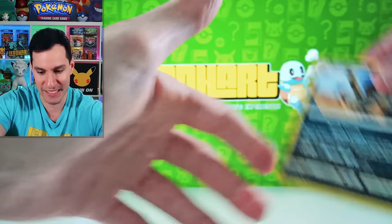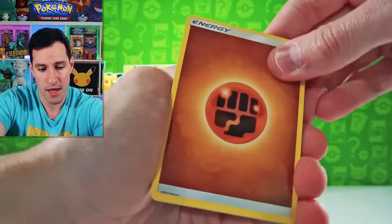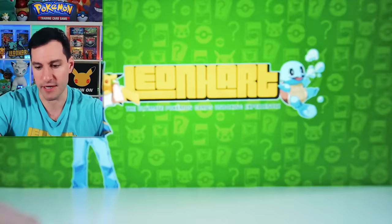Next up is Lost Thunder. If we get a Natu, everybody, you gotta stop what you're doing and pay attention — because Fairy Energy — you gotta yell out the words 'Natu, how do you do?' Sudowoodo, Blacephalon, Slowpoke, Larvitar, Bruxish, Carbink, and... Pyroar — nice looking card. There will be a chance for more.